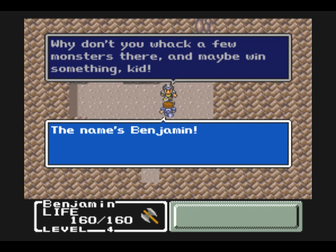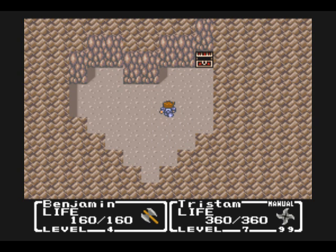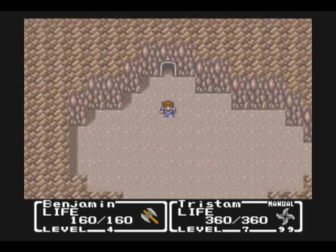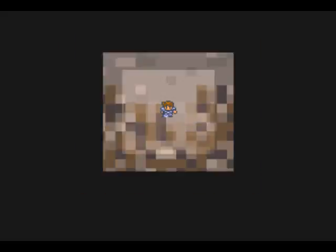What are you, in the mafia? Whack? All right — more party members! We got Tristan. Probably, if not my favorite, one of my favorite characters in the game. He's a ninja — he's got shurikens and everything like that. He's got a kick-ass theme. I like him.